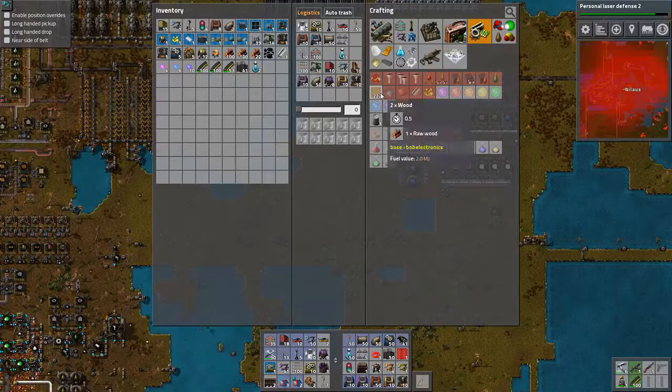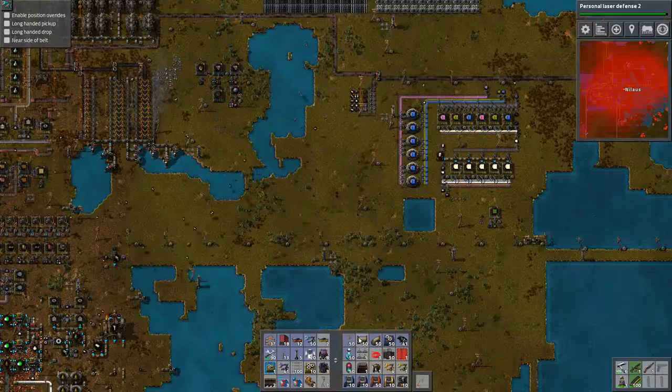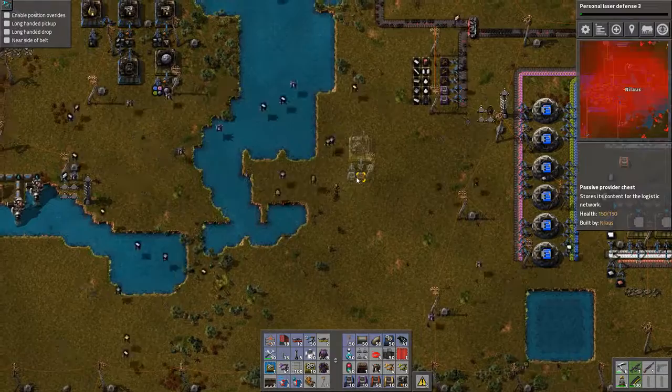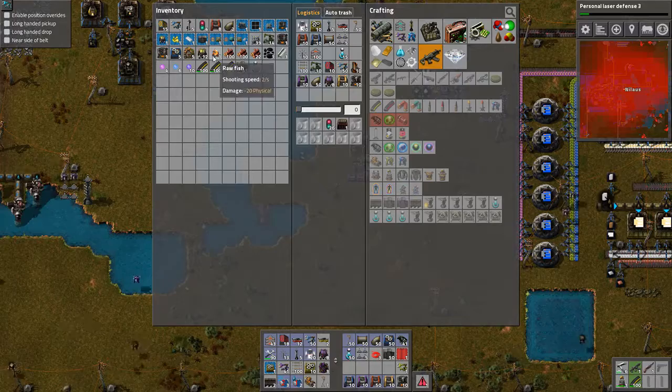I will be crafting some personal gear. Let's make a modular armor or a power armor — inventory size 20. I think this is just get more of that personal laser defense — I like it. And some shields and stuff, I should probably have two. Those I will find when I need it. That one I'll put into circulation.